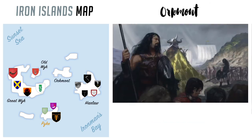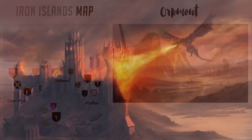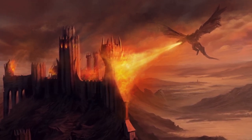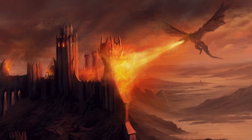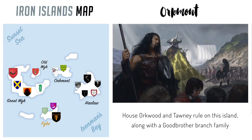Orkmont is an island that also once had forests, but greed took that away from them. Now it's just a mountainous chunk of land. What Orkmont is most known for is that this is where the extinct houses Great Iron and Hor originated from. The Great Irons had enough of the Kingsmoot and made the succession of the throne hereditary. House Hor would later rise up and take the throne from them many years later, becoming powerful enough to take the Riverlands and become the Kings of the Isles and Rivers. They built the largest castle in all of Westeros, Harrenhal, in the Riverlands — only for it to be destroyed by Aegon the Conqueror's dragon the day its construction was complete. With these two houses extinct, House Orkwood and Tawny now rule on the island, along with one of the Goodbrother branches.